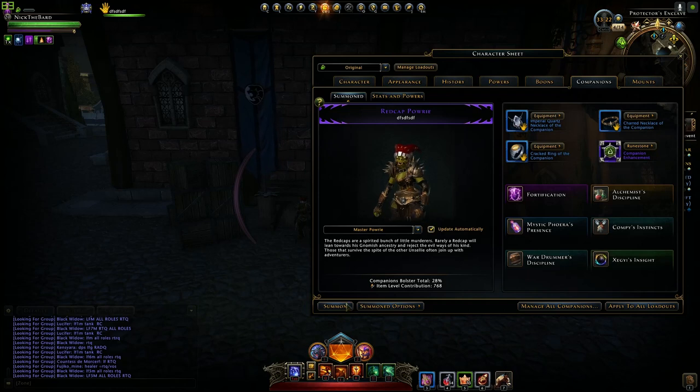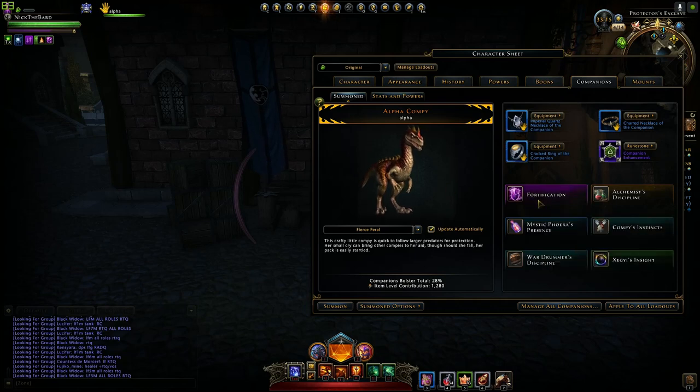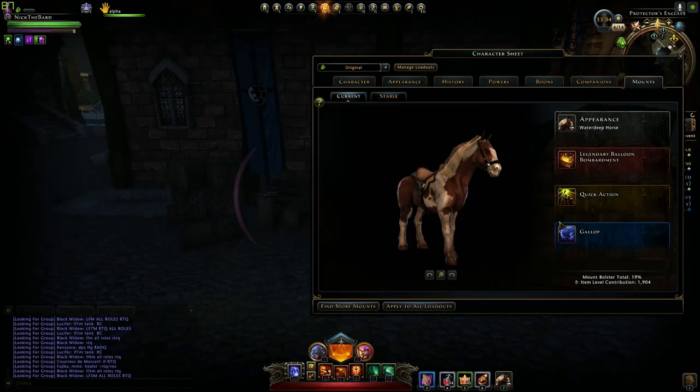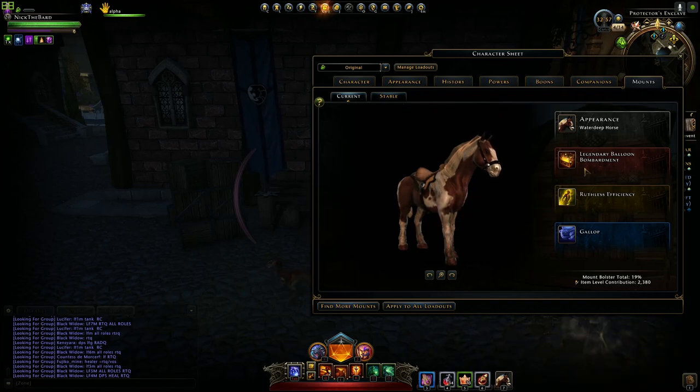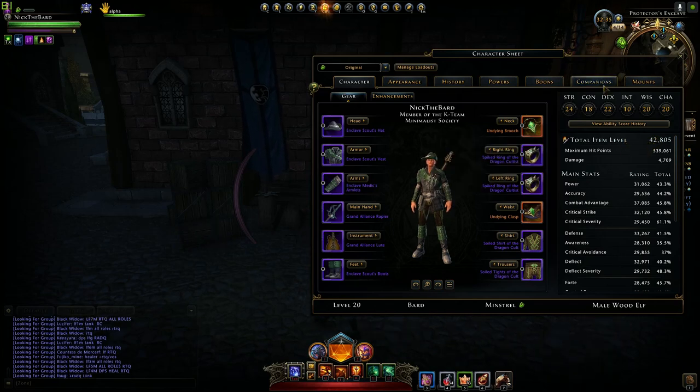You really want to have the highest-ranked summoned companion for your item level contribution. Your summoned companion also affects your purple slot, so those two combined can cost you quite a bit of item level. With both slots at the highest item level — I have a legendary — that was about a 1.7k increase just from having the highest-ranking companion summoned.